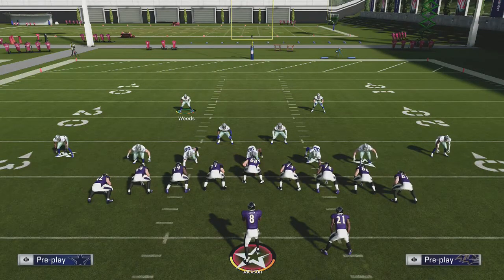This formation has a ton of guys blocking for you. We've got nine guys at the line of scrimmage blocking for the quarterback, plus the halfback is also going to block as well.